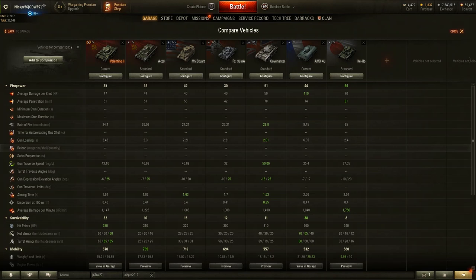That 75mm on the AMX 40 does take a long time to reload — 6 seconds, 9 rounds a minute. The Valentine is 2.46 seconds, 2.3 on the A20, 2.2 for the Stuart and the PZ-38. All of those are worse than the Coventar, but not by much. So in the comparison, it's pretty much just the A20.